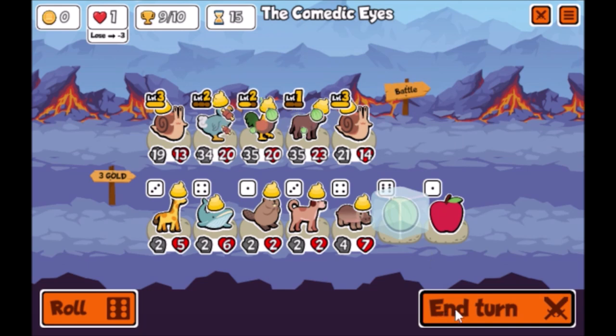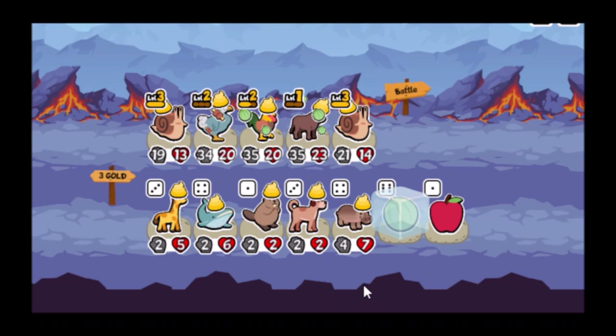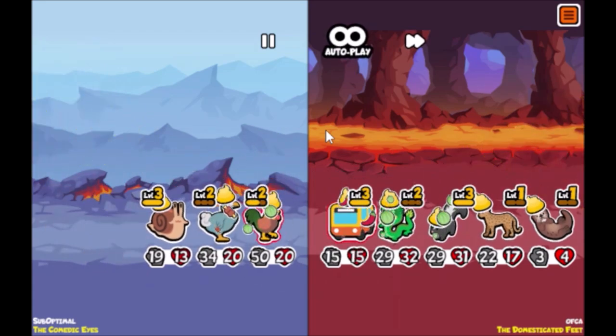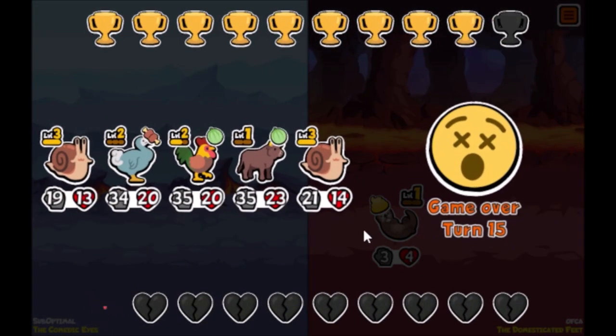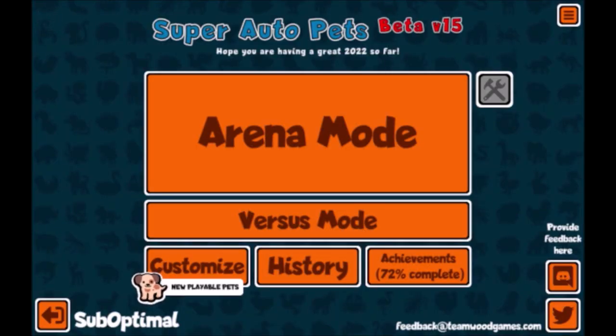Funny enough, if you look at this round, I think that cost me. I'm not sure if we would have won with the level three rooster. The snail in front, the skunk — and yeah, we would have been one HP short anyway. So not a huge deal. But there we go — the two level three snails ends in a nine win. A little sad, but you can't always win with snail strats.